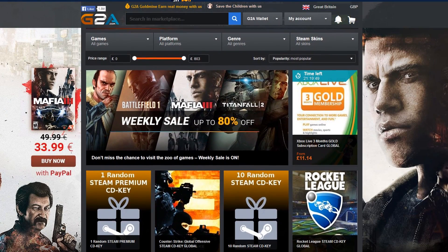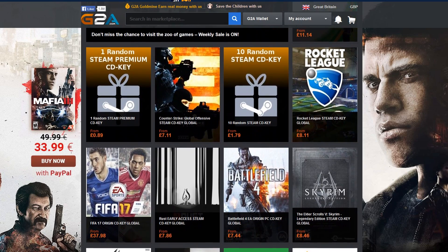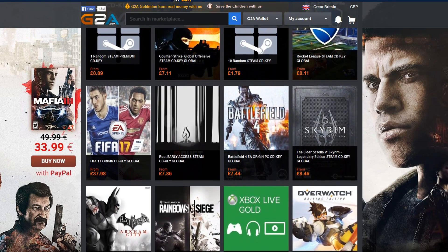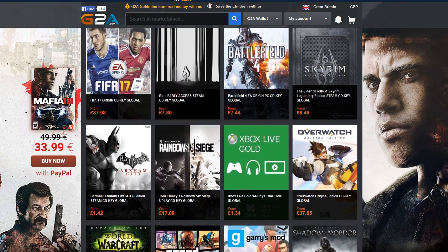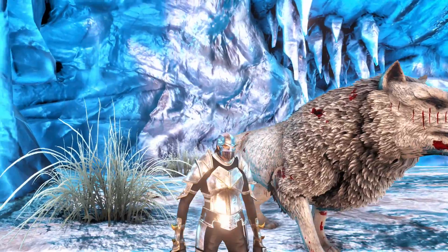If you're looking to get yourself some brand new games, Xbox Live membership, or more, you can check out G2A.com — link is in the description below. Using that link helps out the channel, and you can also use the code 'Jay' for three percent off your first purchase.